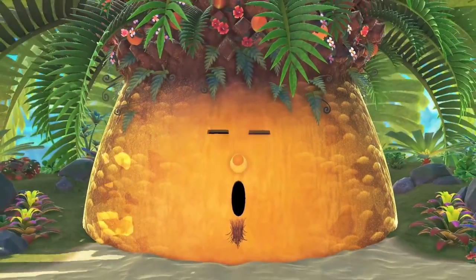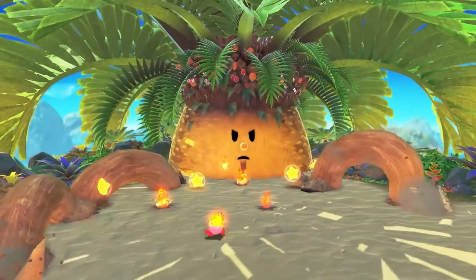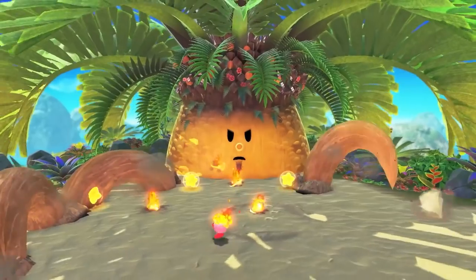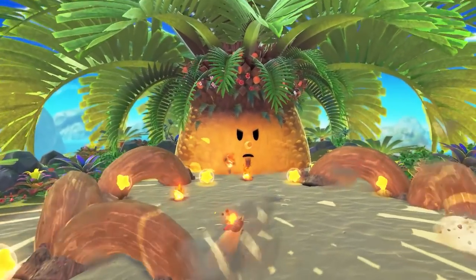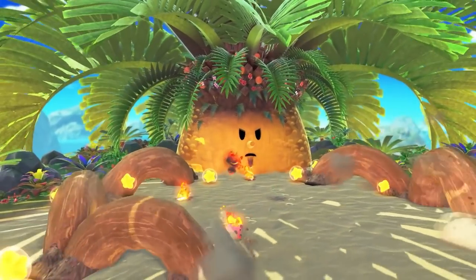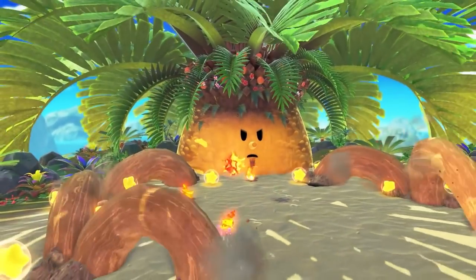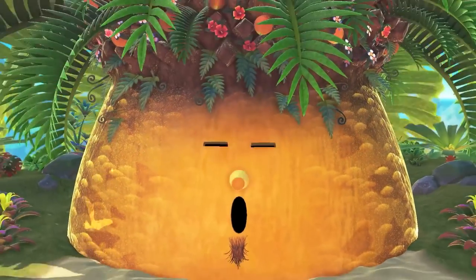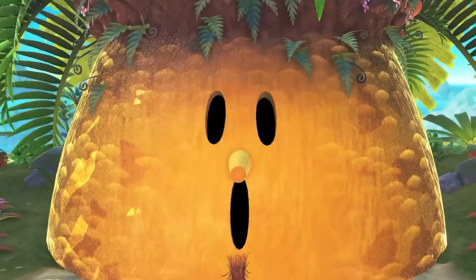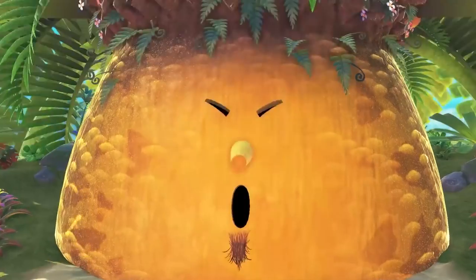Thankfully, a much better look is provided for the second world's boss: Tropic Woods, a palm tree take on good old Wispy. He's got a little goatee — it's adorable! He's also a little more proactive than Wispy as he sends his roots after Kirby. Nintendo UK provided the name for him as well as the gorilla boss, who is known as Gorimondo. Not sure how a tree becomes part of a beast pack, but you can't exclude a classic.